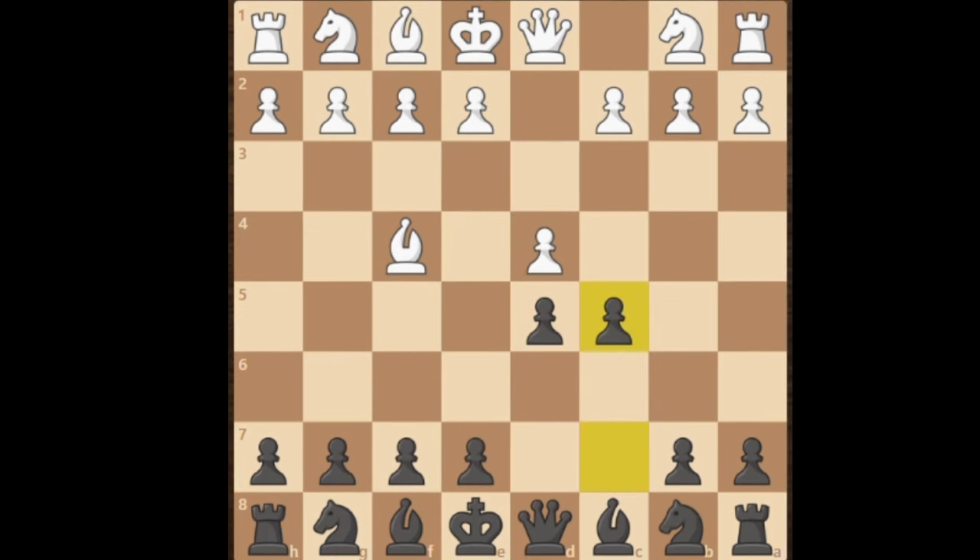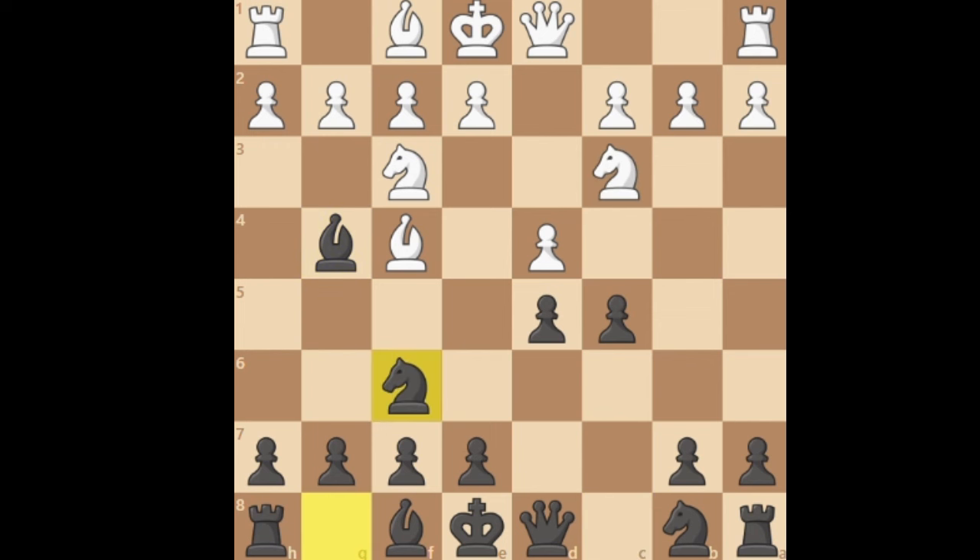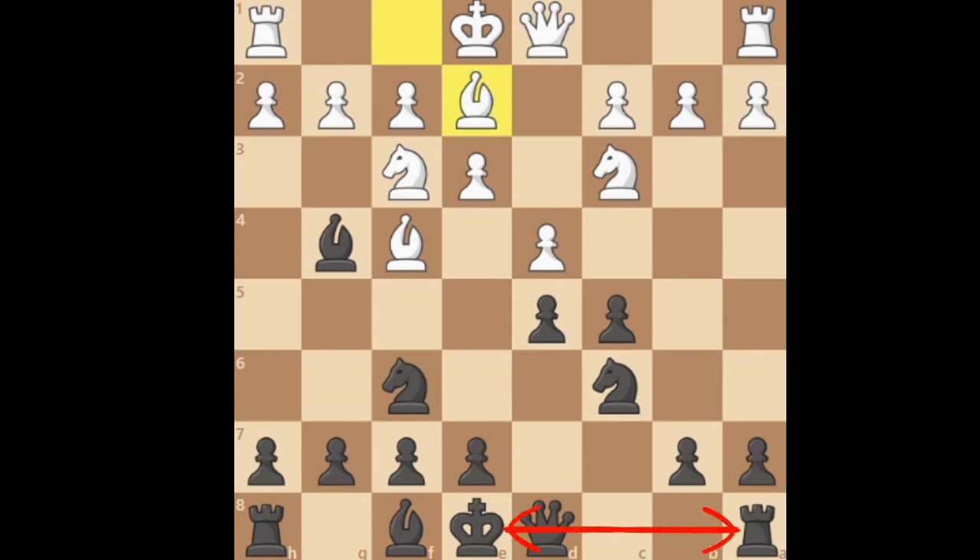Instead of defending with the pawn, white has the option to defend by playing knight f3. We immediately immobilize their knight by pinning it to white's queen. Both sides develop their knights and reinforce the center, and we finally castle queenside.